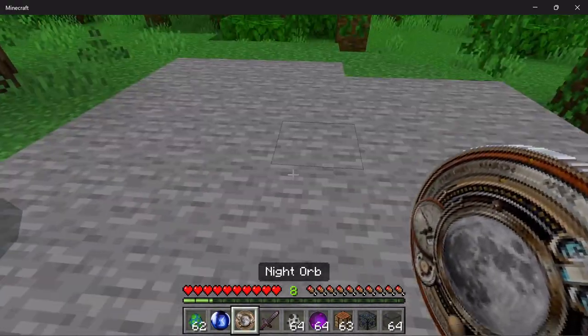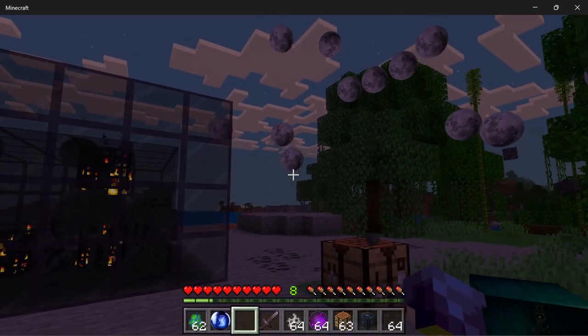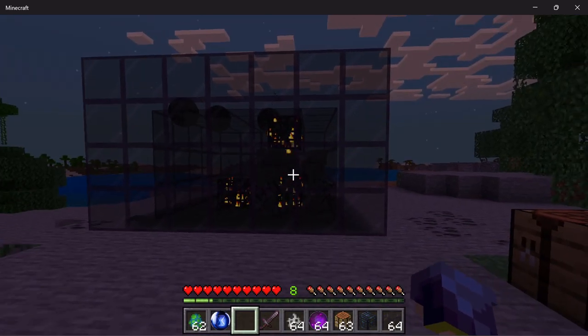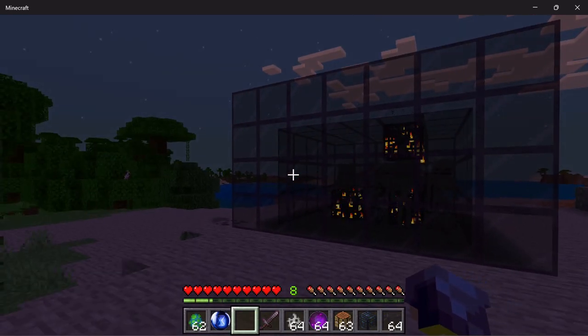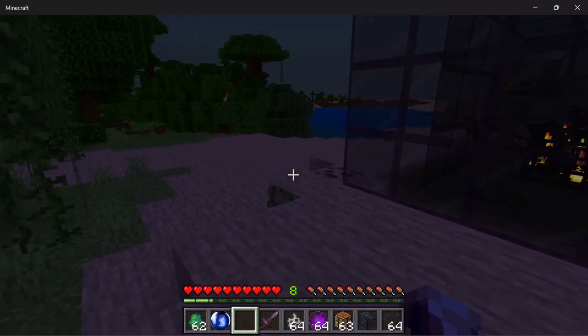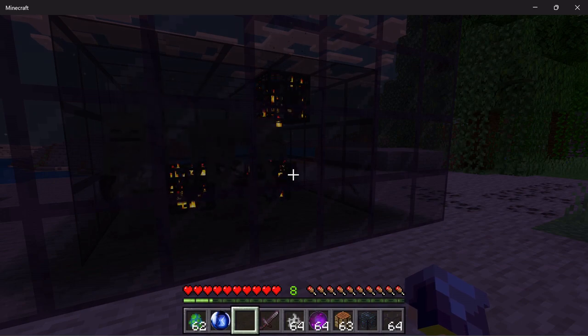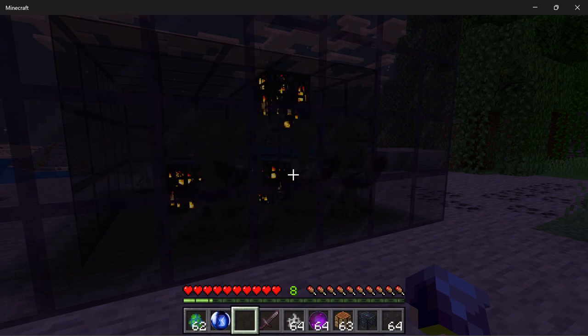Once you have the night orb, take it, place it down, and get these cool particles — everyone on your world gets them. It will now start the cooldown for one player sleep. Since we used the night one, we have five minutes of night that we can actually farm. That's my biggest complaint of one player sleep.